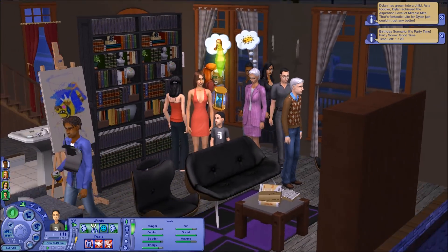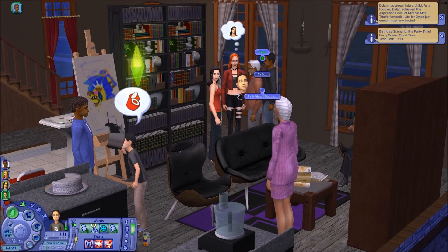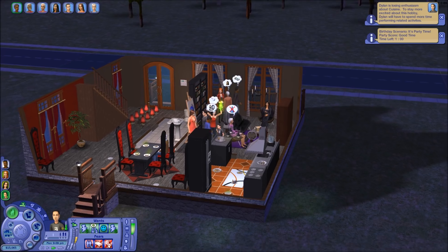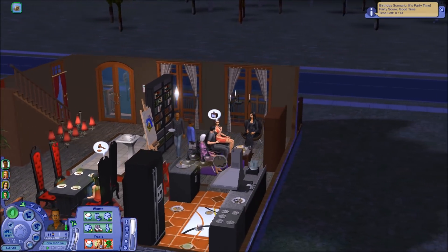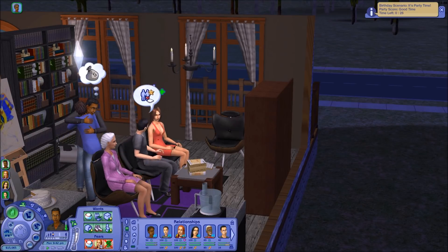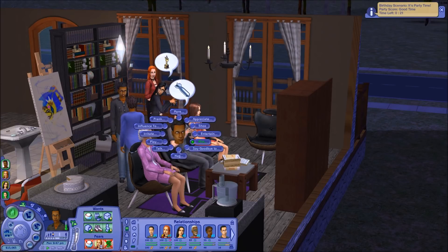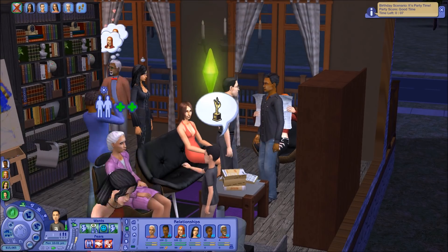He wants to eat cake — honey, don't eat cake. Why don't you chat? I want him to chat with everyone really quickly so he gets to know them, and then we can start inviting him to places. Our party's ending in 45 minutes. We're now good friends with our brother, which is lovely. Cassandra and Lucy just became best friends — that's nice. Bill Dreamer has a crush on Lucy Burb — or Lucy Goth — fantastic! I want Dylan and Alexander to chat more and be friends. Look at Bill introducing himself to everyone like a good little boy.